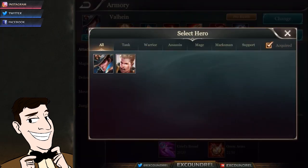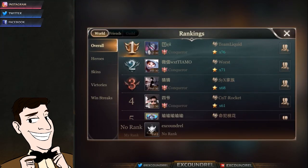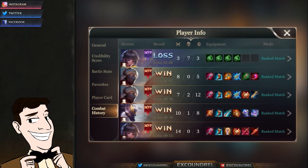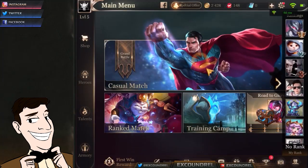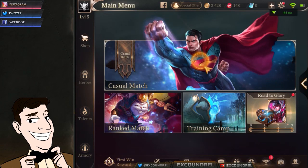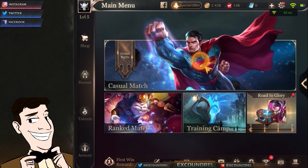The armory is really great - you can pick a hero and build an item build to use in-game, so it'll automatically suggest items based on the build you've set. If you don't know what to build, you can check the leader rankings and even look at the number one player in the world's combat history to see what they've been building on certain heroes. There's also a leaderboard ranking system, which gives people something to work toward and strive for - something Vainglory doesn't really have implemented yet.